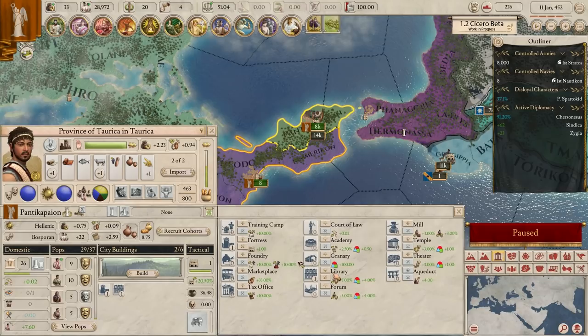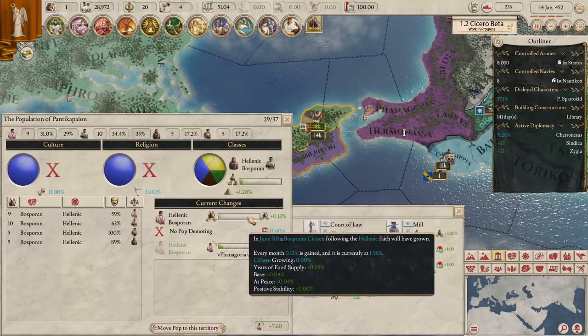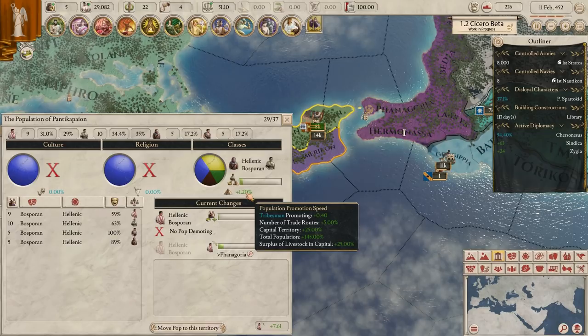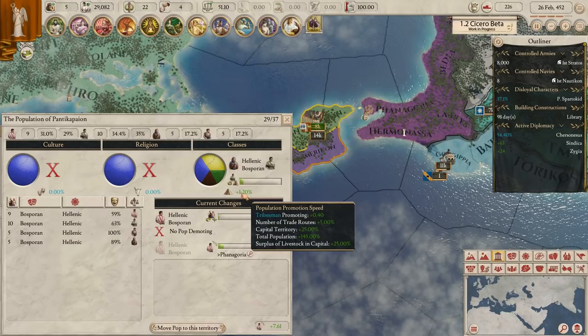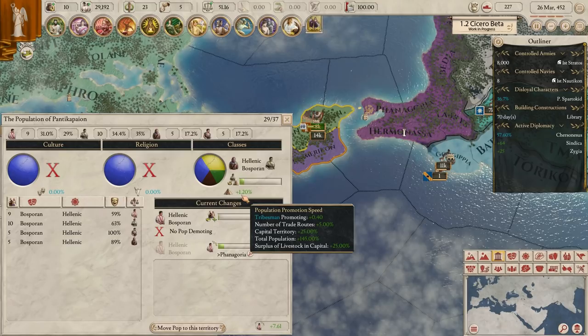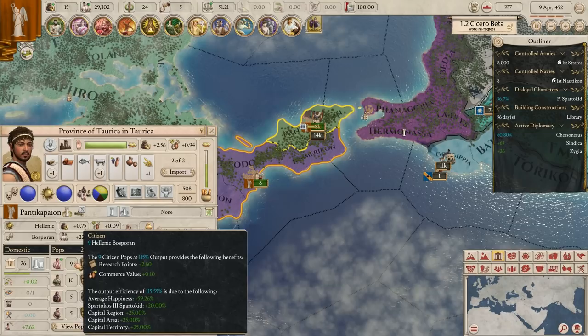We've got a little bit more money - maybe we could build another building. We'll build another library, and then after that I'll probably build an academy so pops promote even faster. Right now we're promoting a tribesman into a freeman at a rate of 1.20 per month, which seems quite low. I've seen this being up at like 20% before where it ticks up really quickly. With what I'm seeing in this tooltip, it seems like it should be going quicker, but either way it'll take a while.